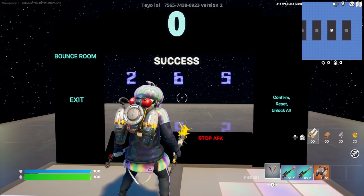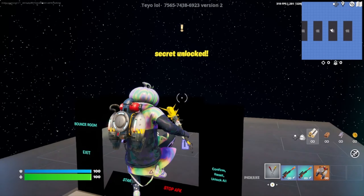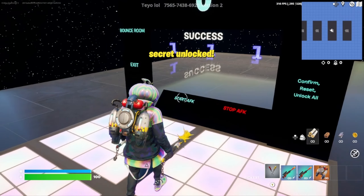The numbers you're going to want to enter are two, six, five. Once you get those entered go ahead and press the confirm button. If you've entered it correctly it should say secret unlocked above your head.